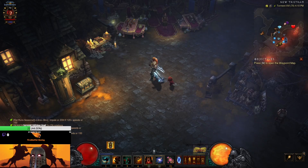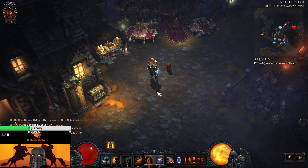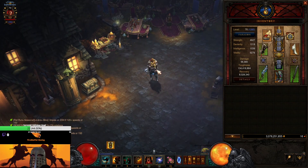Hello everyone, welcome to another Diablo 3 video here for Season 27. Today we're going to be taking a look at the Z Barb — the zero damage barbarian, the support barb for group play.